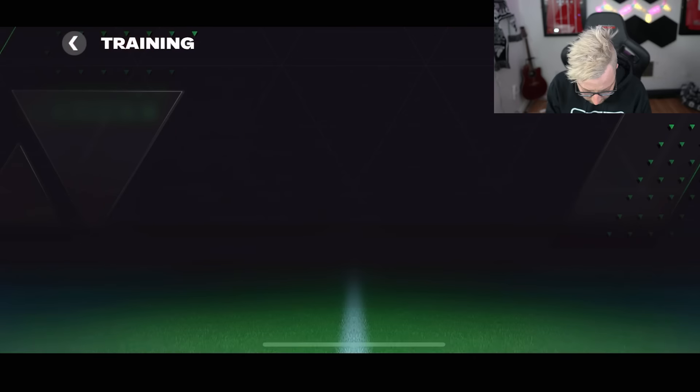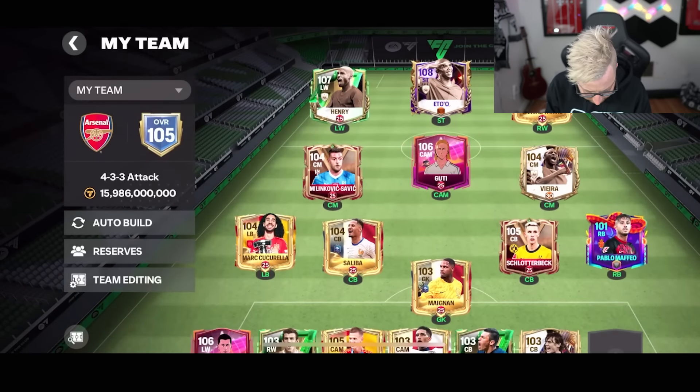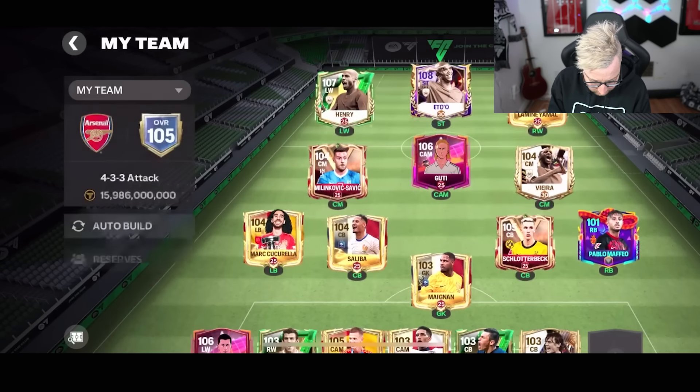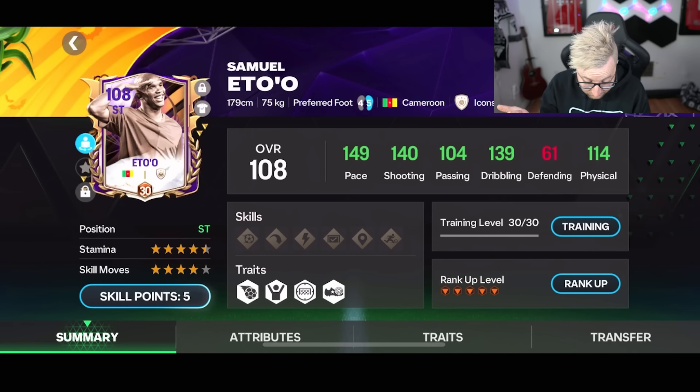First thing we want to do is get him trained up, so we are going to do some training transfers to get him to level 30. Max trained right now, still no ranks on this card. 149 pace, 140 shooting, 139 dribbling, and 114 physical — that's going to be a very solid card.